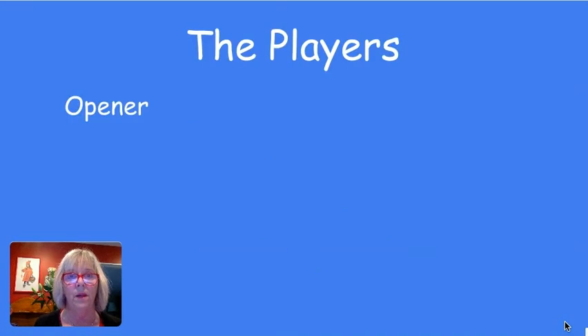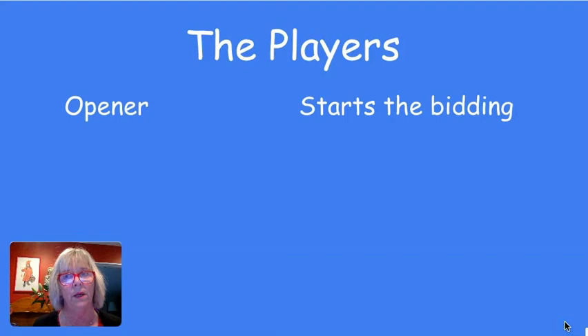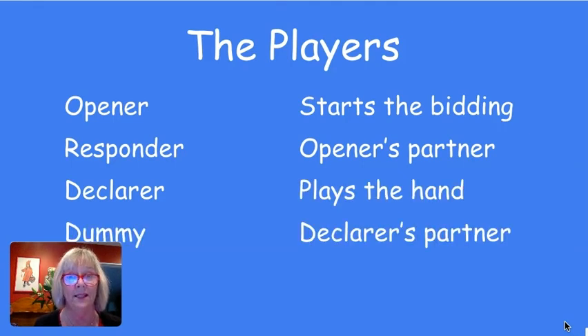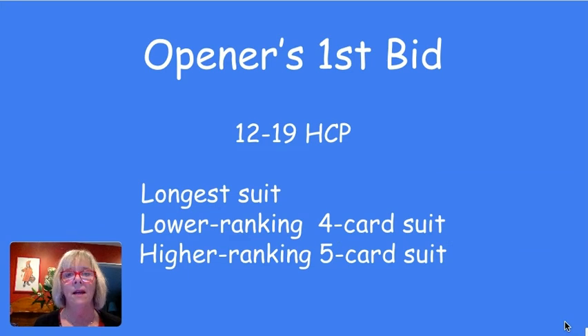Just to remind you of the players: the opener is the person who makes the first bid. The dealer gets the first chance to be the opener but isn't always, because the dealer can pass. The opener's partner is called the responder. The declarer — who can be anybody depending on the auction — plays the hand, and dummy is the declarer's partner. Here are the rules for today: the opener's first bid requires 12 to 19 high card points, lower-ranking four-card suit, higher-ranking five-card suit. Next lesson we'll talk about what the responder does once the opener has made a bid.